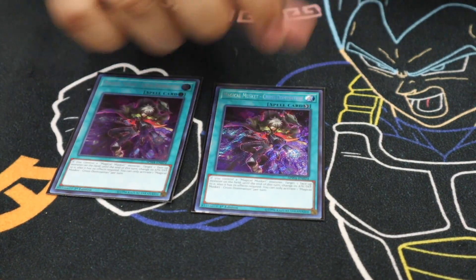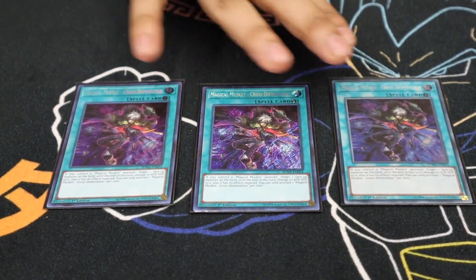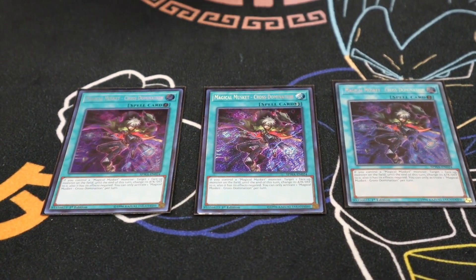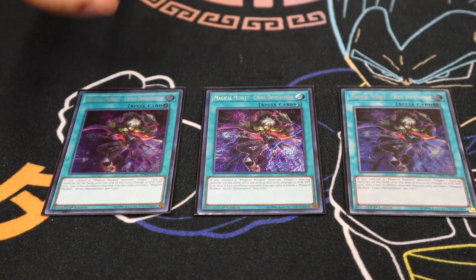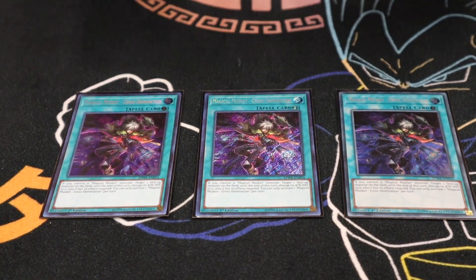Moving on to the spells, we play Triple Cross Domination. If you control a Musketeer, you can target one monster your opponent controls, negate its effect, and make its attack and defense zero. So you just target any monster, make it zero, go Utopia Double, swing for 10,000 — game. That's pretty nice.